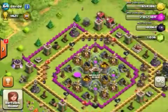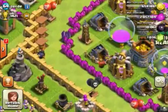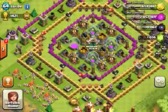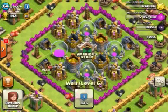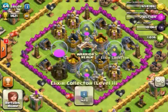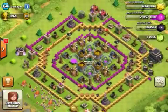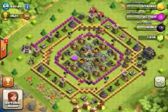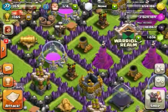He has nice trap placement, except for those giant bombs right there — spread them out a little bit. His air bombs and seeking mines are pretty good. He does have a good clan castle — I checked it before and he had a couple archers and some wizards in there. Good job with the clan castle troops, good job with the Teslas being in a diamond or square. You might want to move the giant bombs to probably one at each corner, but good job on the spring traps and the small bombs.